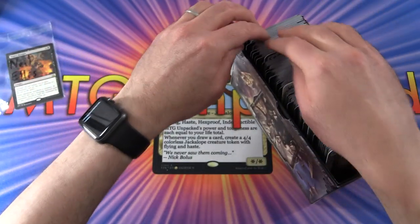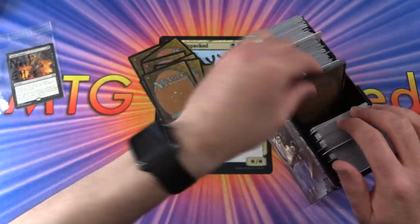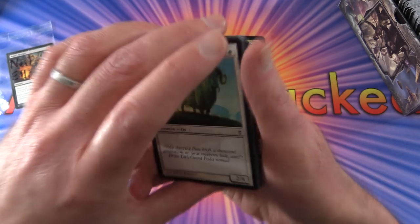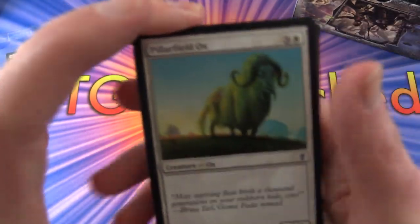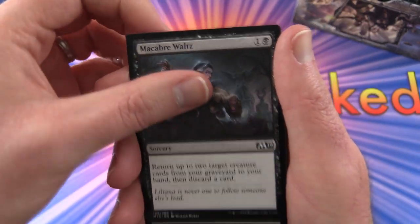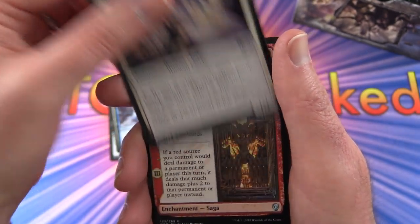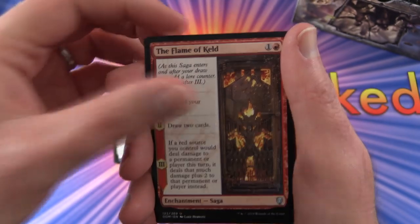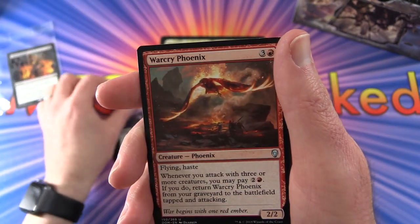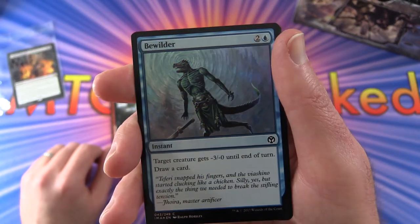Onward - Neil Ellis. Good luck sir. Let's see what we can get for Neil today. We have a Pillar-Filled Ox, Macabre Waltz with Liliana there - dancing with a zombie. Moment of Heroism, Defy Gravity, Martyr of Sands. And for uncommons: the Flame of Keld, Hidden Stockpile, Settle the Score - Liliana again. Warcry Phoenix. Make Obsolete.